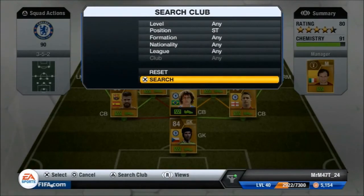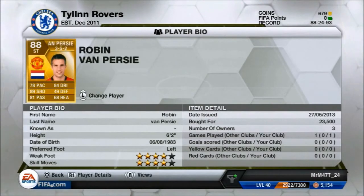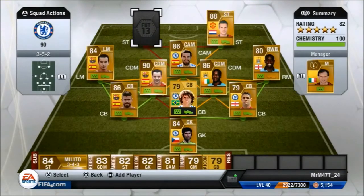For strikers, you could pick anybody in the BPL, but I picked two players I hadn't used before. First is Van Persie — 78 pace, 89 shot, and 84 dribbling. I have to say I've been a bit disappointed with him. He's got four-star skill moves but he doesn't feel like he has 78 pace. He feels overrated on this game, he's not strong enough, and he gets tackled off the ball really easily. I'd recommend Rooney or someone different instead.